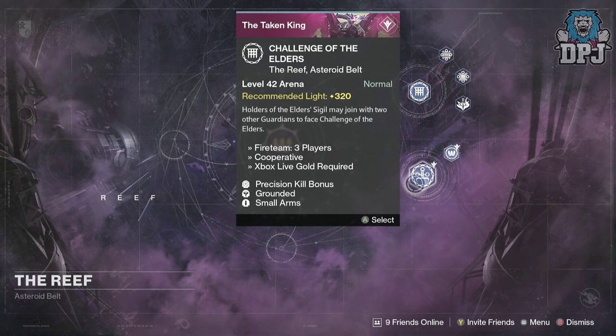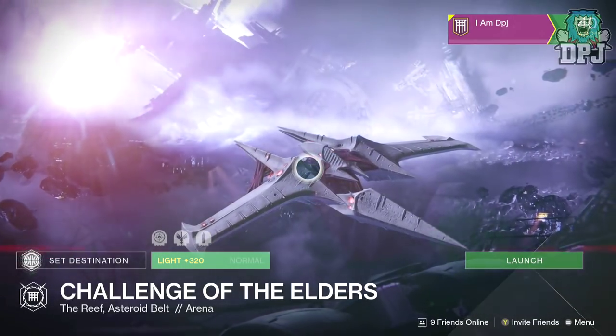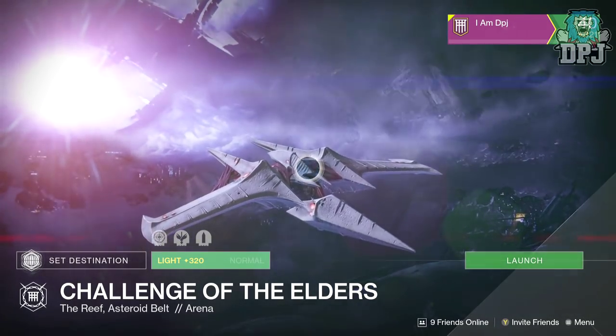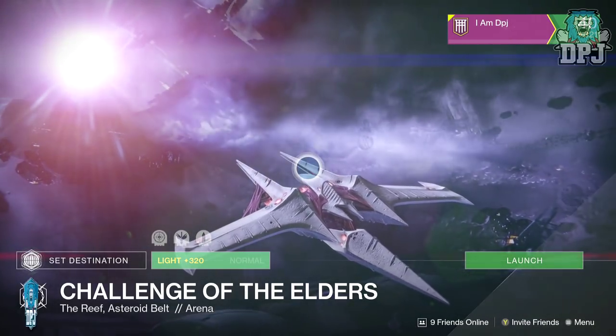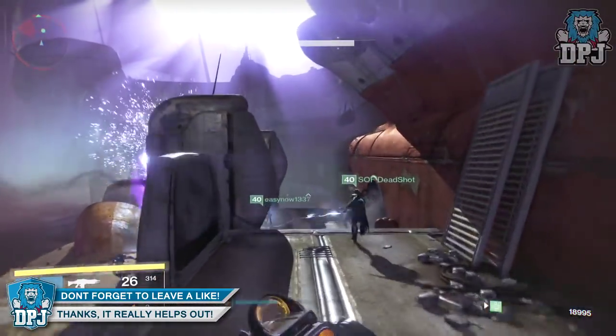You'd think it would be the five-round 260 light version of the Prison that you'd have to grind to get these new exotic upgrades — but actually it's not. I'm not saying you can't get upgraded Prison of Elders exotics from the 260 light version, but it's the three-round Challenge of the Elders which drops them very, very often.